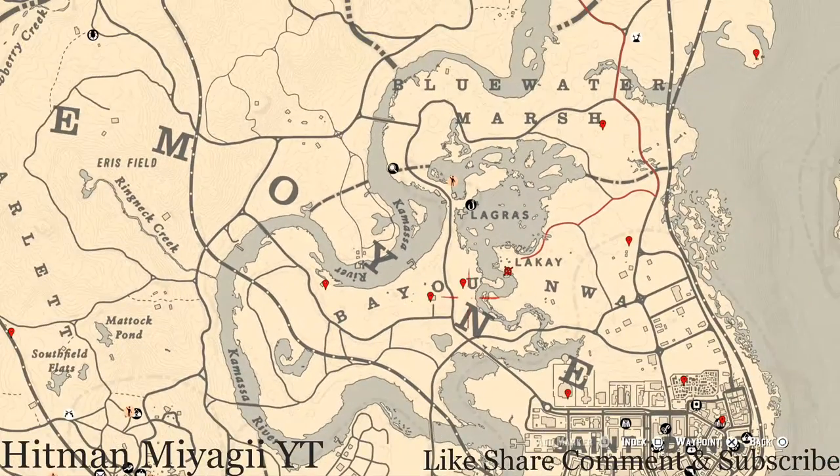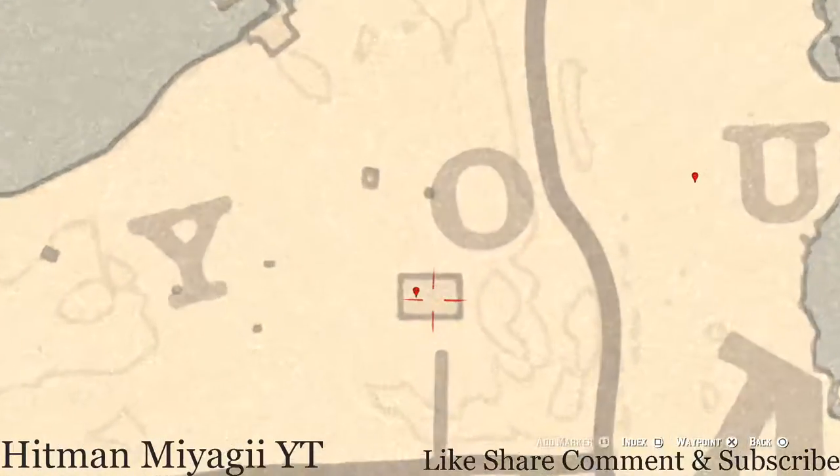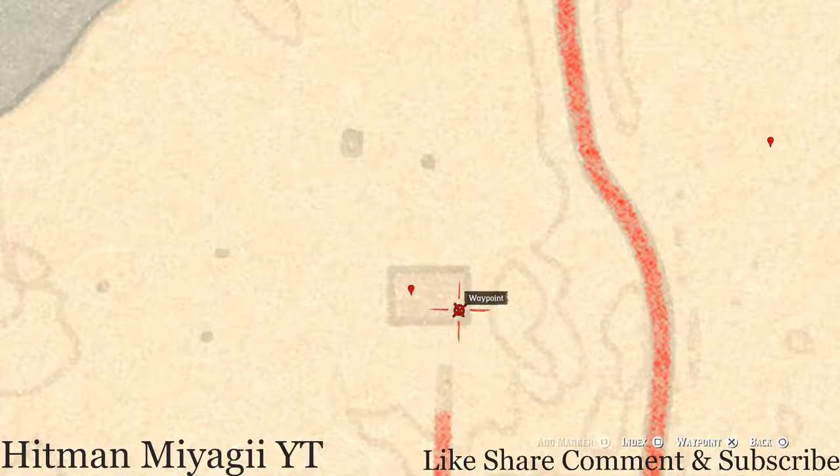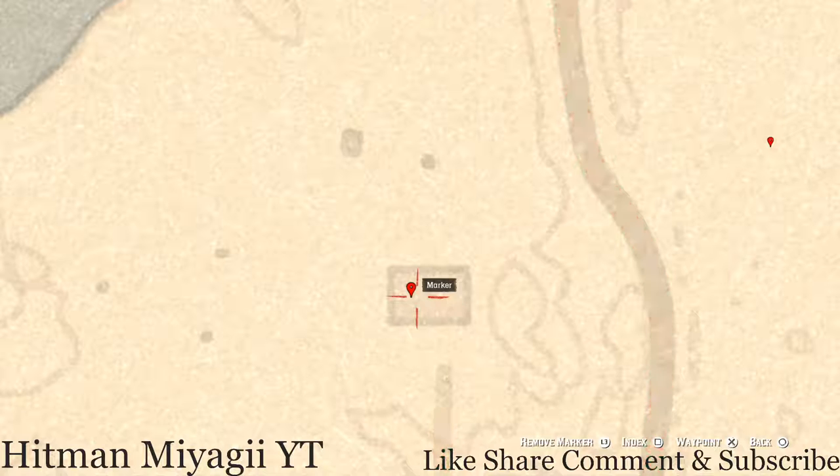Let's go over to this house between the O, Y, and O of Bayou. Search the chimney and you will get a Durant Pearl Bracelet — lost jewelry. Approach the chimney, you should get a prompt to search it and that's what you will pull out. Also inside the house in this corner there's a bookshelf; on the bookshelf you will see a tarot card — this tarot card is an Eight of Wands. Go and grab that.